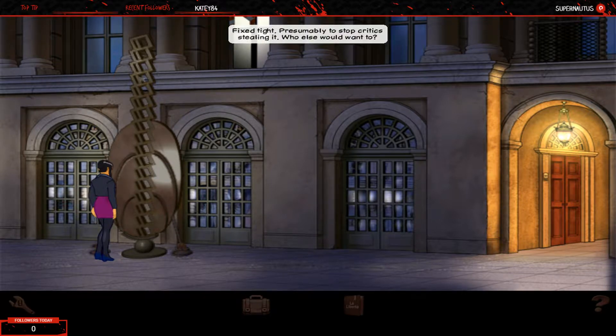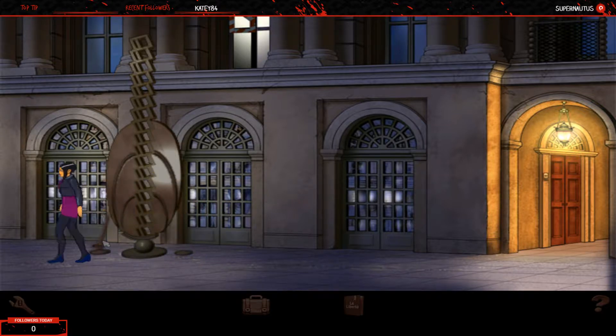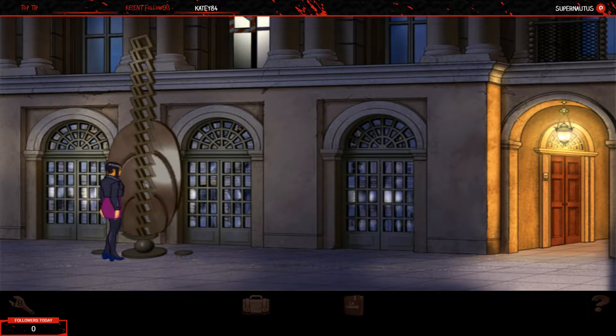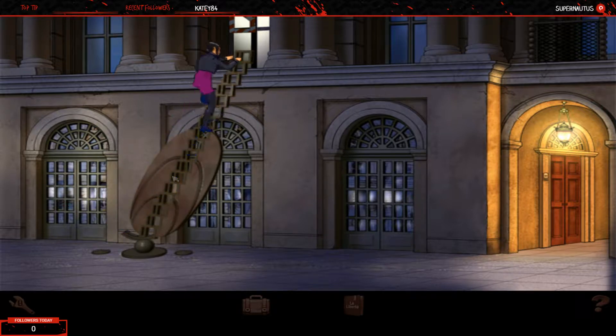The statue appears to be fixed tight. Clicking on it - we've got wires anchoring it in place. Nico removes one wire, then the other. Even with both wires removed, the statue remains upright. Let's give it a little shove. Looks like we've created ourselves a ladder. Up we go - onwards and upwards. "Ascendez-vous." And there we have the window.